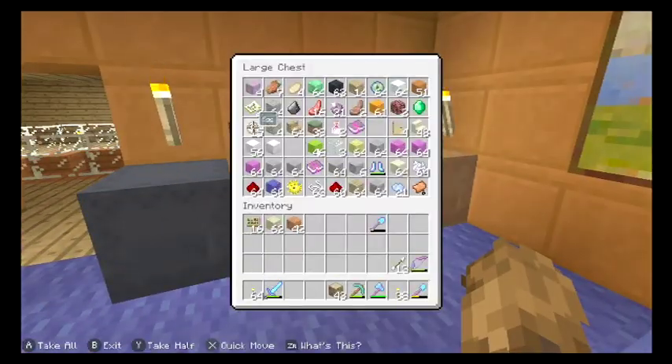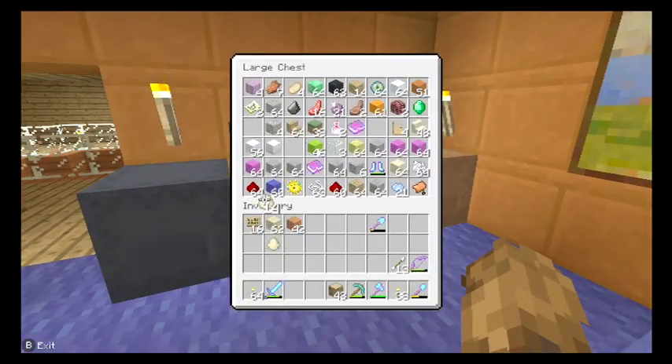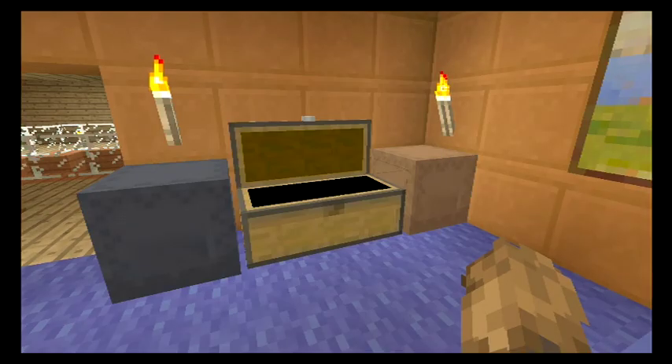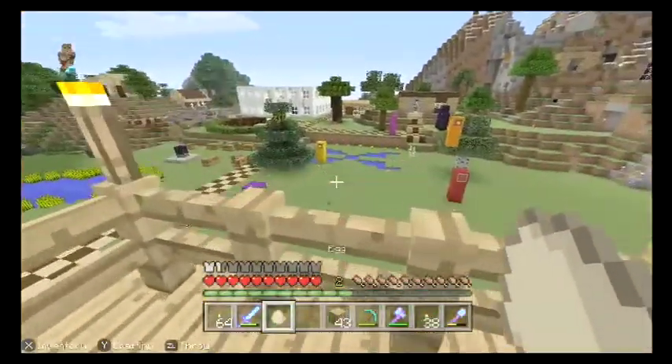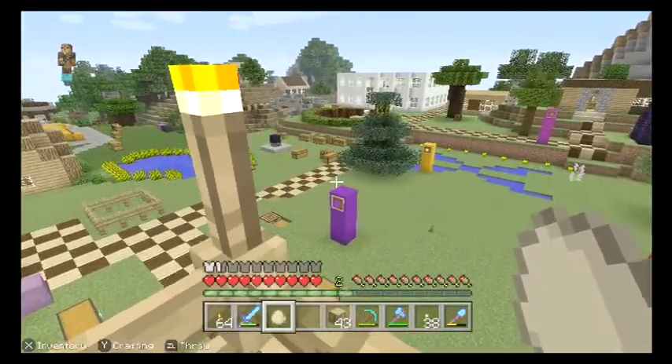So, any eggs there? Yeah, there's one here. So what this will do is we will aim it at one of these — let's aim for the purple one — and boom, we hit it.